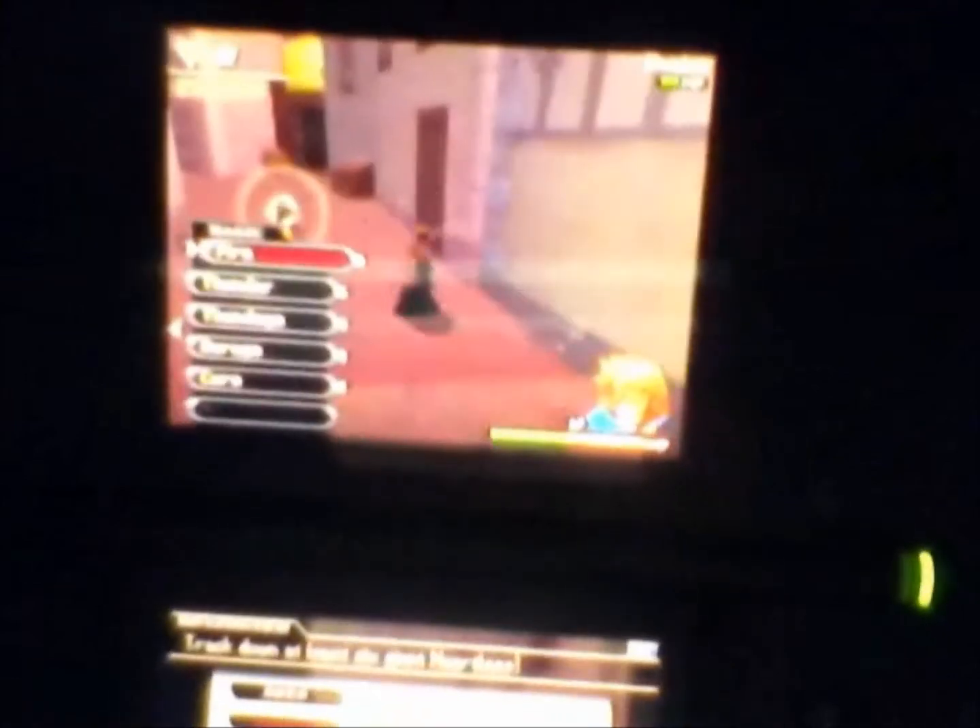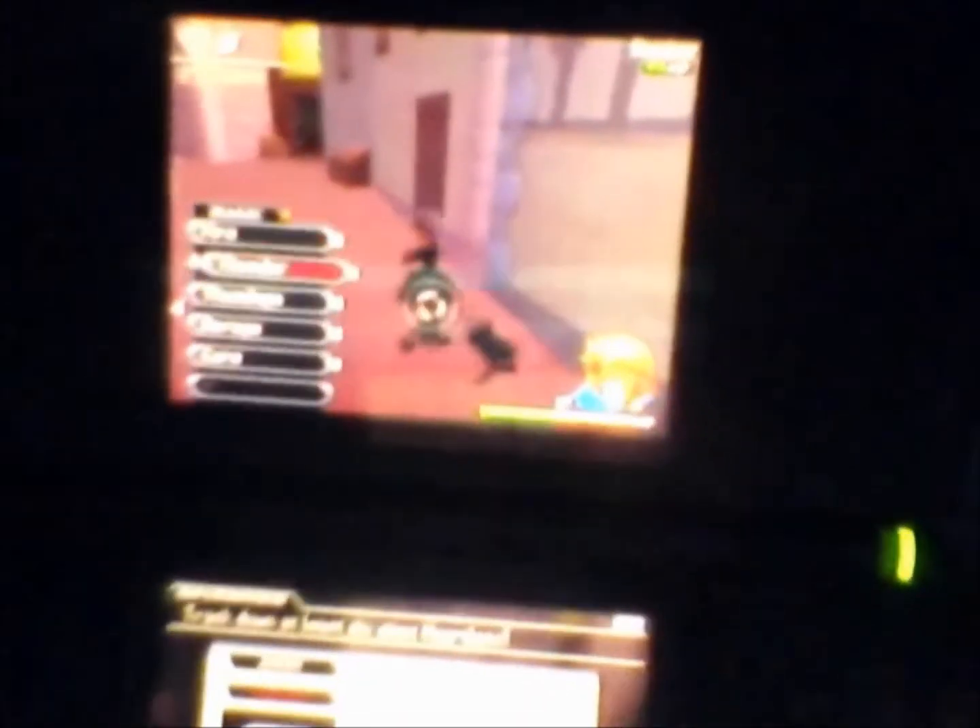It's basically a 3D hack-and-slash game. Really fun. You also can use spells in this game, like fire, fireball, thunder, Blizzaga, and you can also hover and fly. And when your HP is low, down to the yellow, you basically can use your limit burst and your attack power doubles, then you can attack really fast.